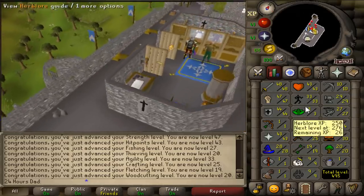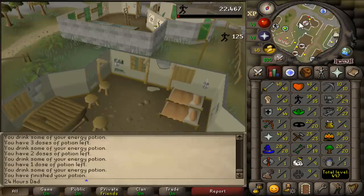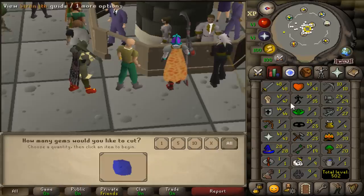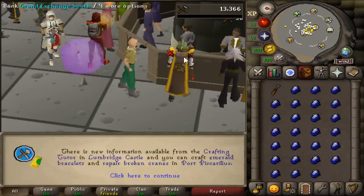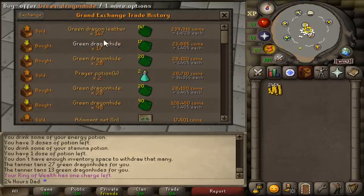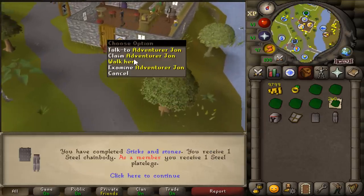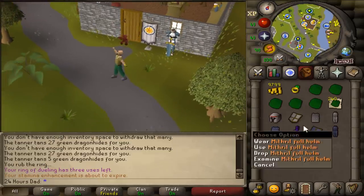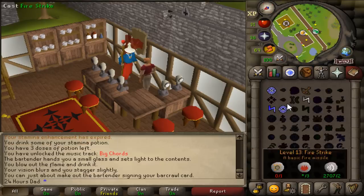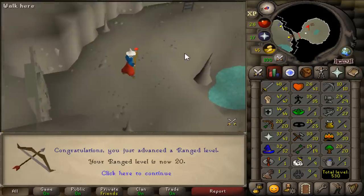Getting 35 agility via Varrock rooftop agility for Horror from the Deep. Then 102 uncut sapphires with a chisel gets us exactly 30 crafting. Before going further, doing more hide tanning to rebuild funds back to 400k. Completing Alfred Grimhand's Barcrawl gives us 20 range and 32 magic.